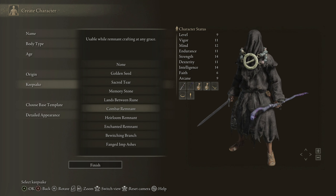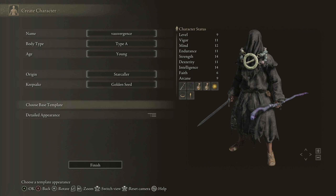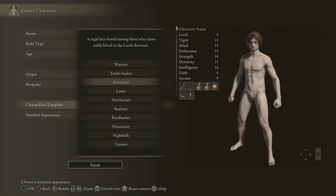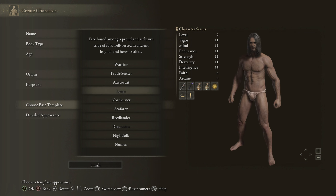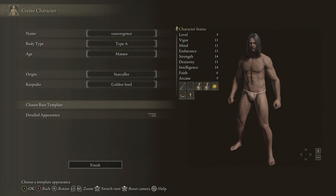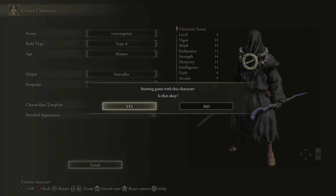For the keepsake I think these are mainly the same as the vanilla game, so I'm just going to go with the Golden Seed. For character appearance I'm not going to spend much time — we'll go with the Loner base template. Loner looks good, let's jump right into this game.